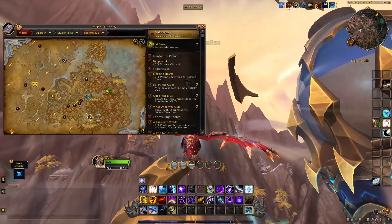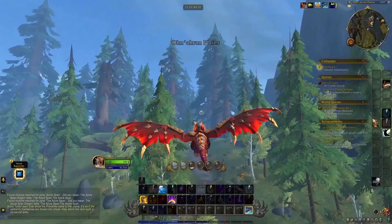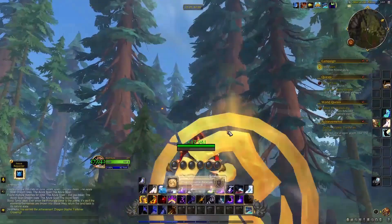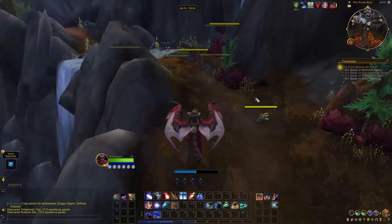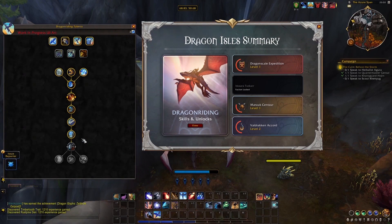The main reason we want to find all of the dragon glyphs is to unlock all of the dragon riding talents. Passing through a dragon glyph — which looks like a big yellowish golden coin — will give you one talent point to spend on the dragon riding talent tree. You can access the tree by clicking the icon attached to the left side of your minimap. The more talents you unlock, the more perks your drake will have, which equals faster traveling and basically more fun.